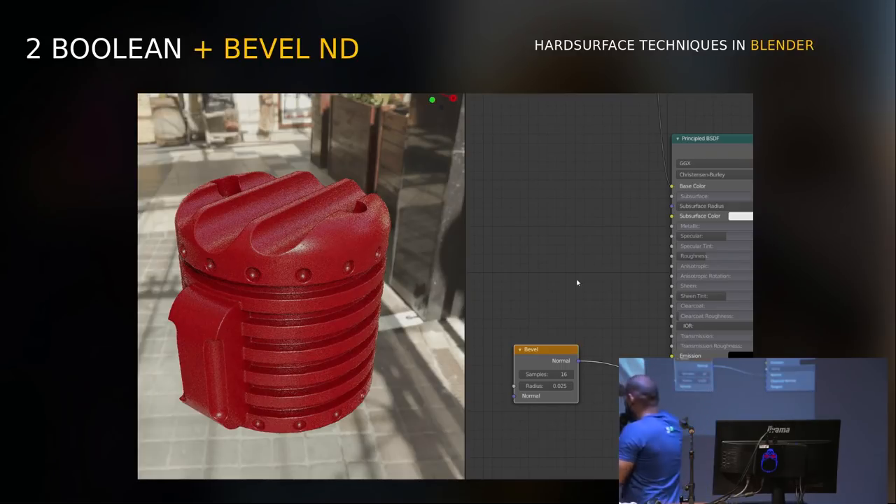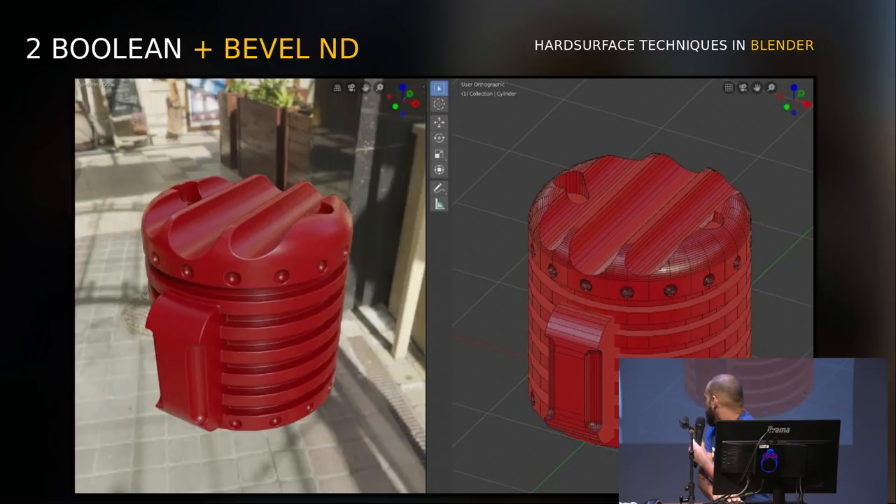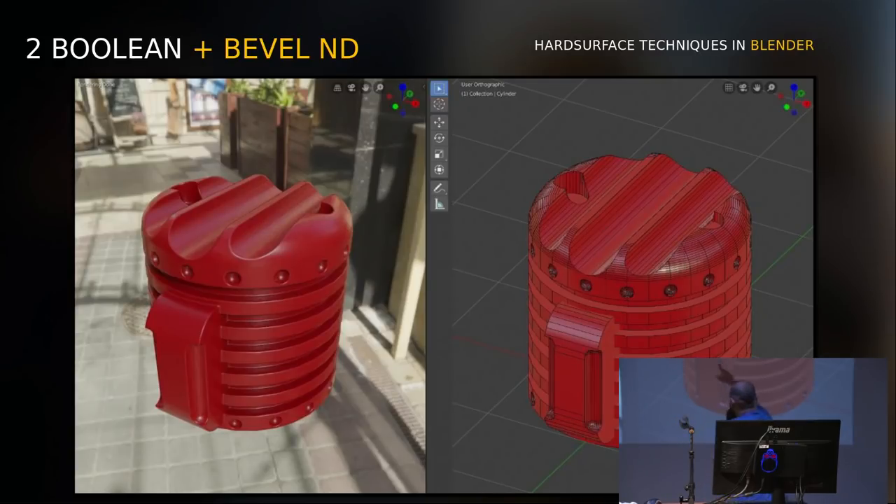Here you can see there are two pieces — this is one piece, this is another piece. They are not welded; they're just two pieces combined. But the bevel node does the job. You can see it handles the weld very well. If you work with a mesh with enough resolution, you have a good result.